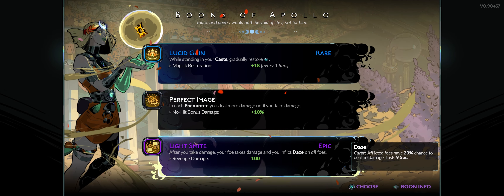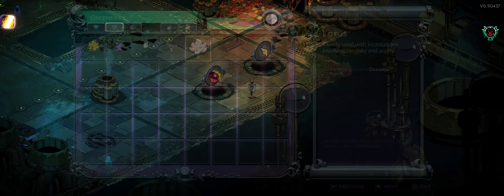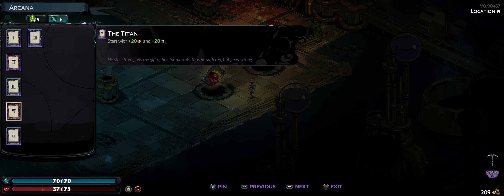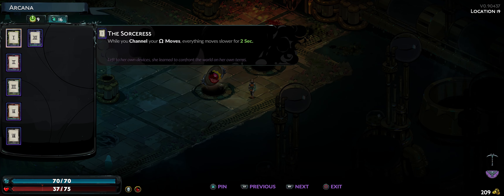Dazed afflicted foes have a 20% chance to deal no damage, so a little bit of protection. I might go with the epic one — I've already got the unseen so I have a little bit of mana regen from my arcana card. I couldn't remember if I grabbed that one or not. Do I want a palm or a new power?